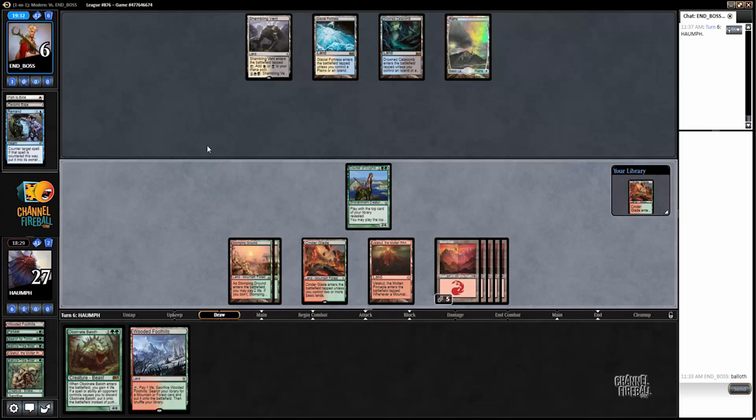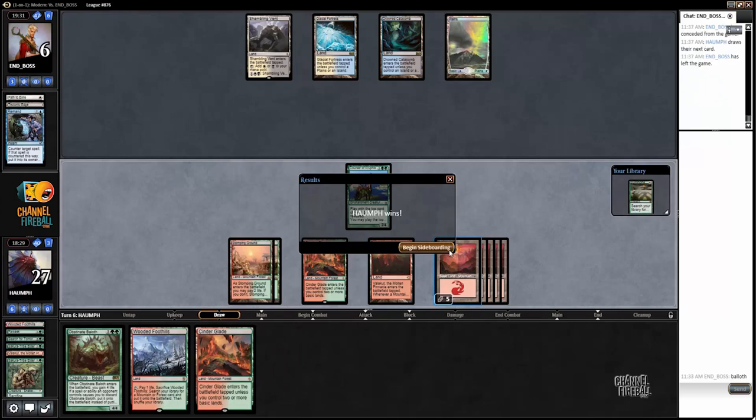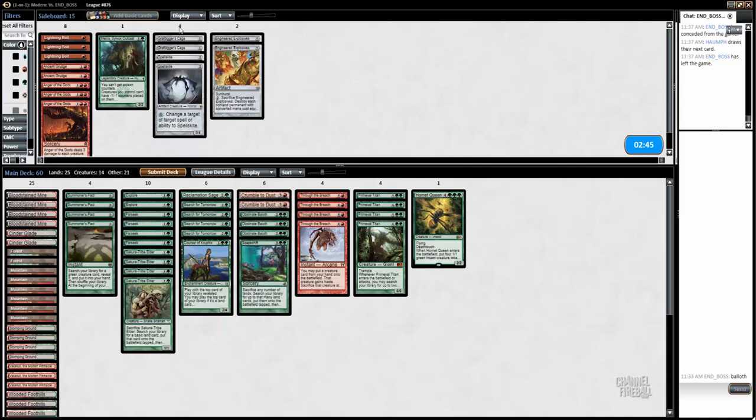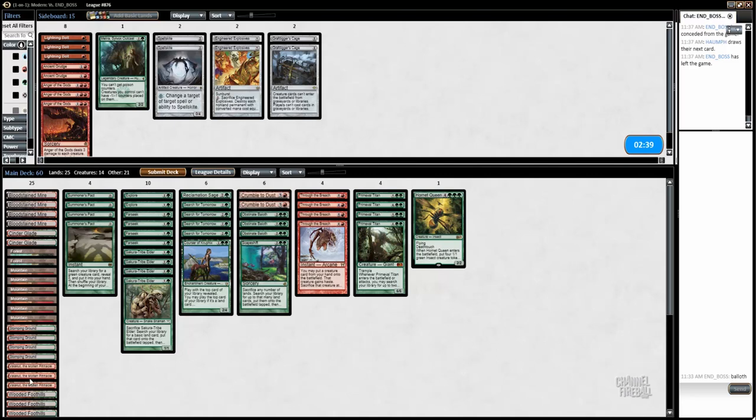All right, is this an Esper Charm? Yeah, we just got too far ahead on lands, and hitting that Valakut was obviously huge. My opponent was just on pure Esper Control and had a really really slow start. This is our deck - not a whole lot here. Our real hope is to just draw Valakut. I really wanted a fourth Valakut in the deck.